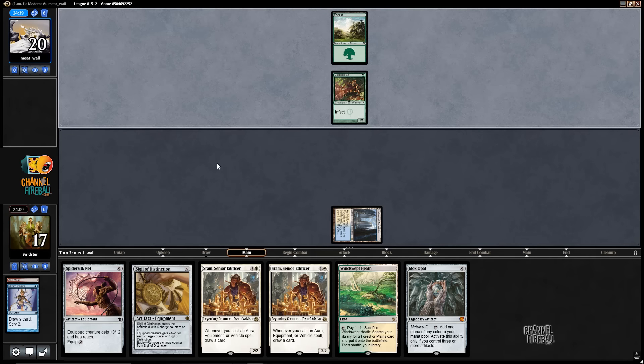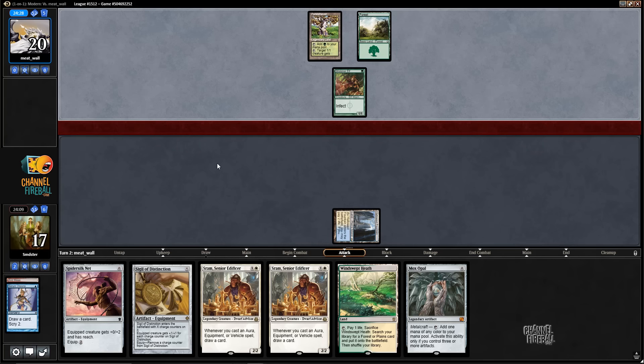We've got our infect sideboards planned down though — one Favor of the Mighty in. Game over. Well, we can block with SRAM on this board. That's no problem. He's not doing any good — he's not doing anyone any favors of the mighty, or of anything.